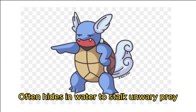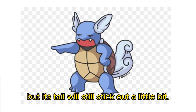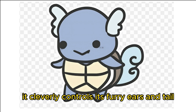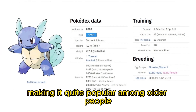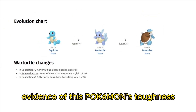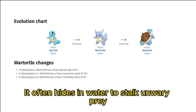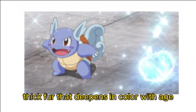Pokédex entries for Wartortle: it often hides in water to stalk unwary prey, and moves its furry ears to maintain balance while swimming. When tapped on its head, this Pokémon will pull it in, but its tail will stick out a little. It is recognized as a symbol of longevity — if its shell has algae on it, that Wartortle is very old. It cleverly controls its furry ears and tail to maintain balance while swimming. Its long, furry tail is a symbol of longevity, making it quite popular among older people. Its tail becomes increasingly deeper in color as the Wartortle ages, and scratches on its shell are evidence of this Pokémon's toughness as a battler.